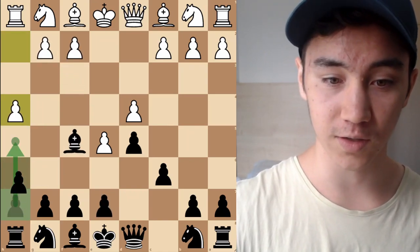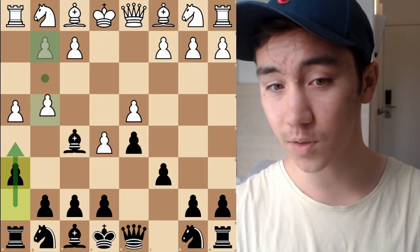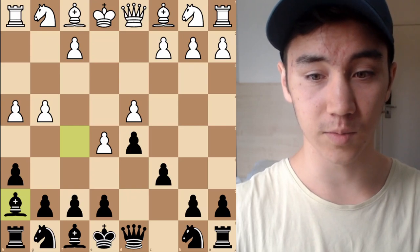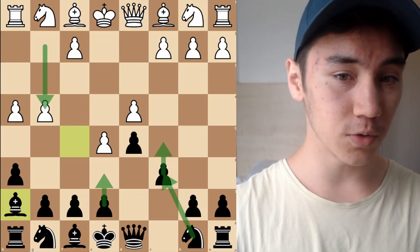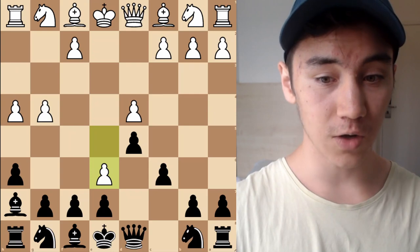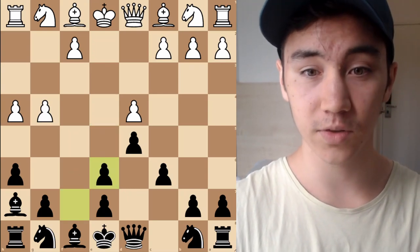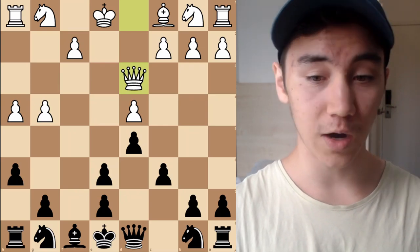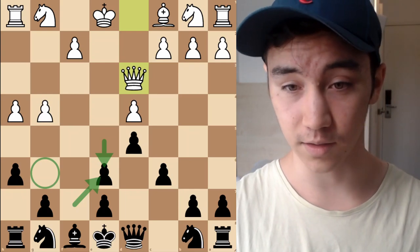You might ask why not just play H6 instead of H5 — H5 looks like it creates a weak pawn. But concretely, if Black plays H6 and White plays G4, and Black tries to retreat the Bishop to H7, White has a very nasty response: E6, clamping down on the square. If Black takes — which they're almost forced to — then Bishop D3, and after the exchanges, White has sacrificed a pawn but the H-pawn has been deflected away from protecting G6. Black has incredible weaknesses around the King and will be in trouble. That's why Black plays H5 — to simply stop all these G4 shenanigans.